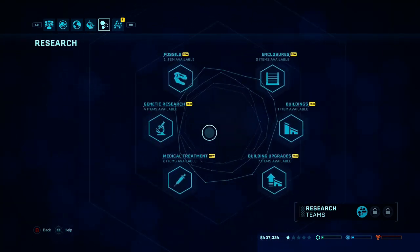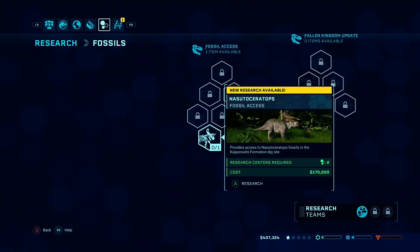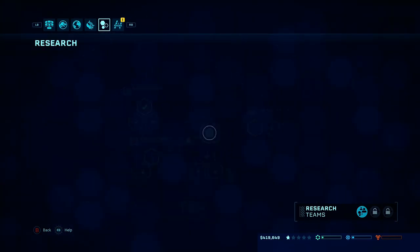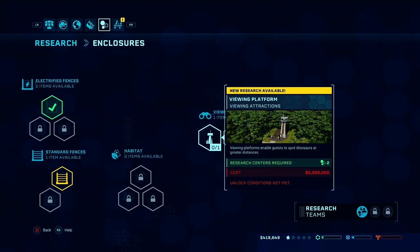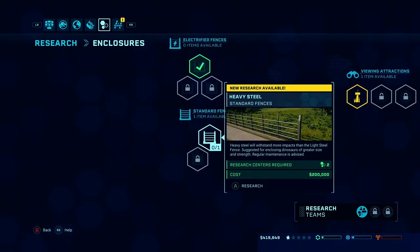We got a lot of stuff. Let's start off with fossils — oh, nasutoceratops, nice, we're gonna have to unlock that here soon. And then enclosures — we got a viewing platform but it's too much, we can't get it just yet. And then heavy steel fences — heavy steel will withstand more impacts than the light steel fence, suggested for enclosing dinosaurs of greater size and strength. Regular maintenance is advised. And we also have to go see fossils — oh my goodness, we need to get this researched.